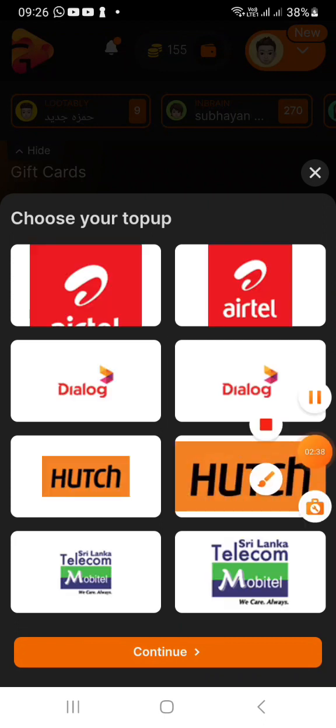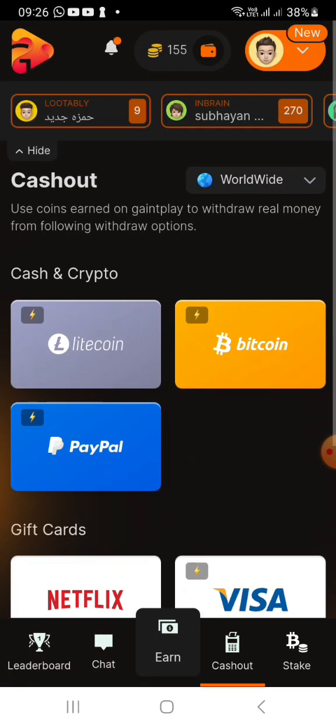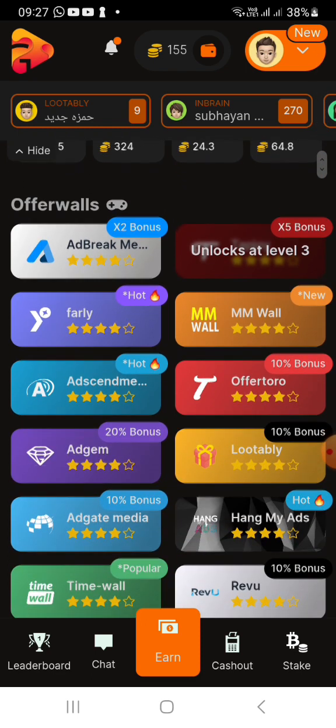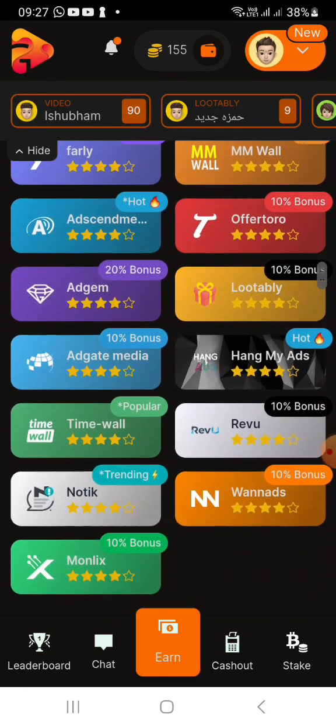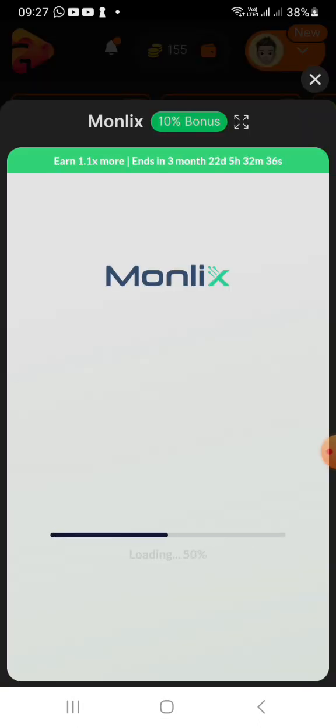You can use the mobile phone to reload, you can use the CoinStick, you can use cryptocurrency, you can use the gift card, you can use the phone to reload, you can use the site, you can use the latest offers and offer walls to earn.